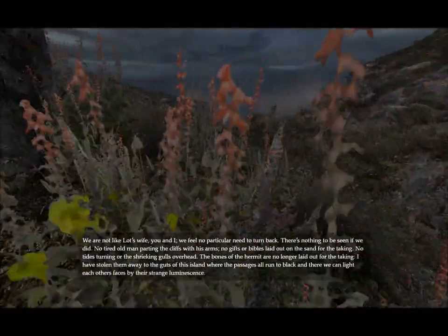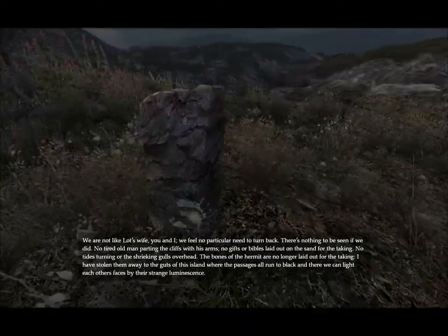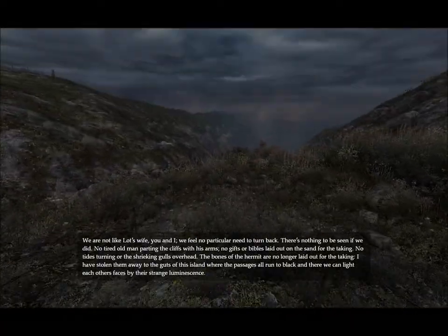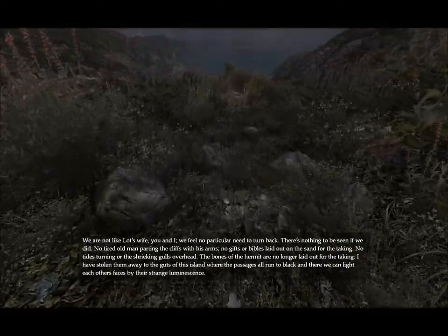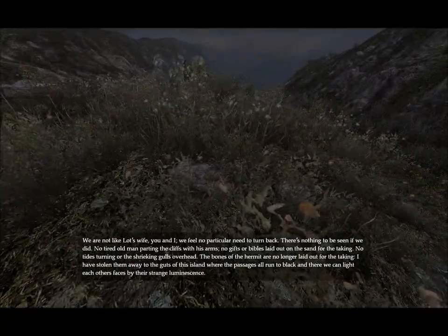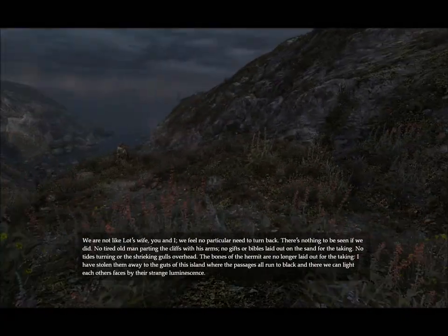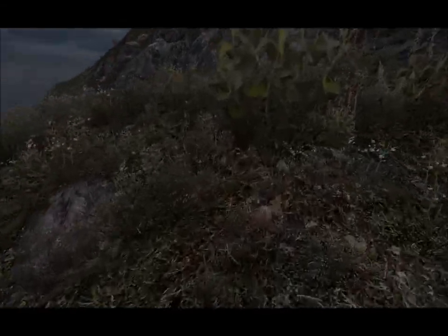We are not like Lot's wife, you and I. We feel no particular need to turn back. There's nothing to be seen if we did. No tired old man parting the cliffs with his arms. No gifts or Bibles laid out on the sand for the taking. No tides turning or the shrieking gulls overhead. The bones of the hermit are no longer laid out for the taking. I have stolen them away to the guts of this island, where the passages all run to black, and where we can light each other's faces by their strange luminescence. I figured out what the shrubs are — I think the word is sprites, where they're facing you no matter what, so that's why they're freaking out when I do this.